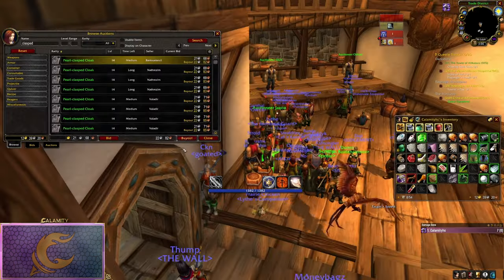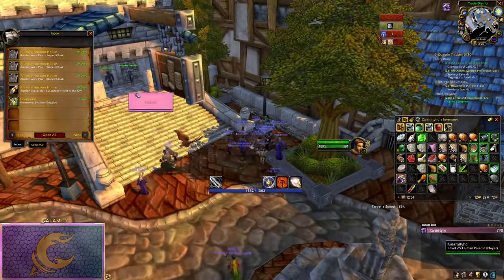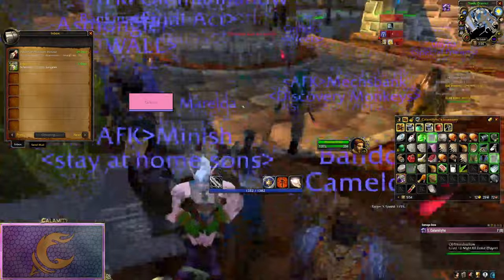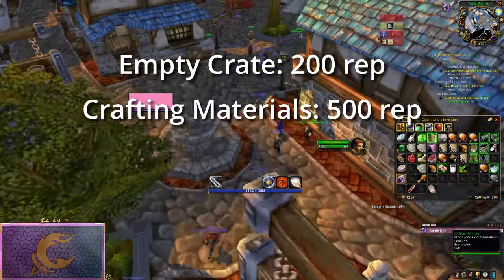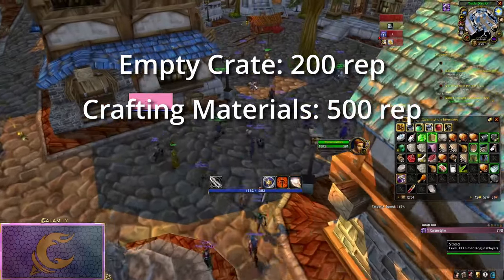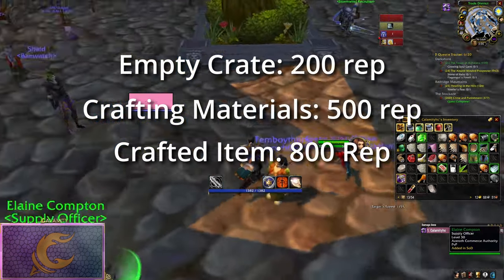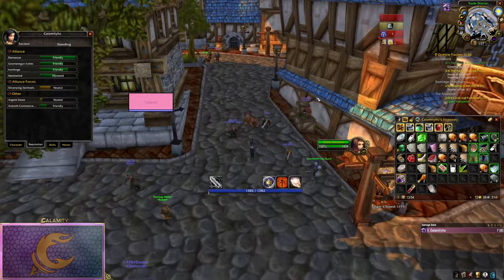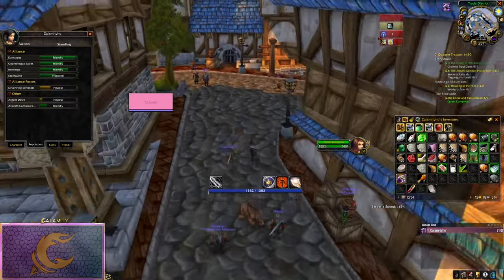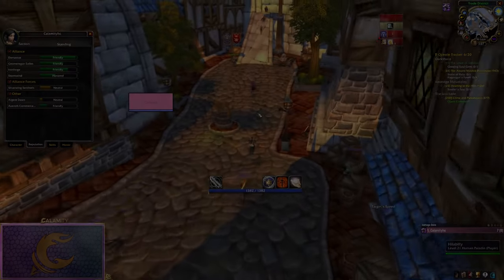Whenever possible, buy materials from the auction house to fulfill the crate — they are worth a lot more reputation when you fill them up. Using level 25 crates as an example, an empty crate gave me 200 rep, basic crafting materials such as bronze bars gave 500 rep, and crafted materials like bronze boots gave 800 rep. So unless you absolutely cannot afford the materials, it is definitely worthwhile, as these crates are a pain to find and you want to milk as much reputation as possible out of them.